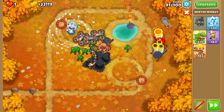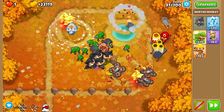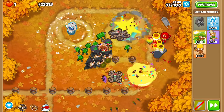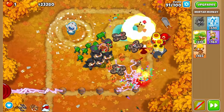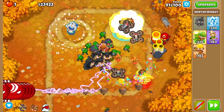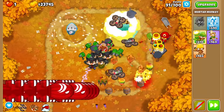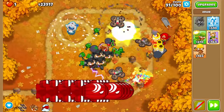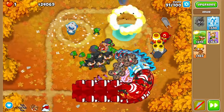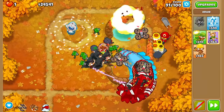I'll be honest, I didn't like that one bit. That's not looking good — we're not going to survive long with that. We're going to need to use our UCAV, use our ability, and freeze on round 95 just to have a chance. I think we need to switch the strategy — we cannot get this Avatar of Wrath. He shouldn't be able to help us against these DDTs, but you never know.